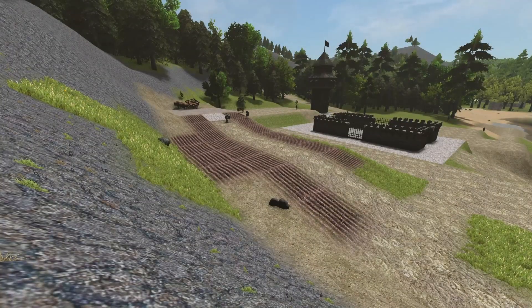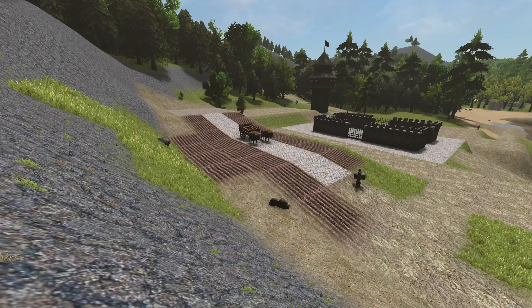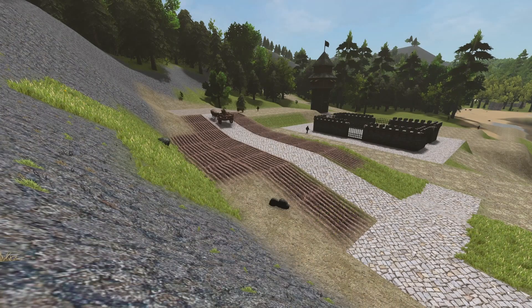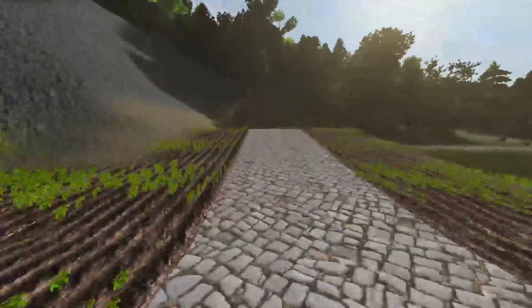I paved the building section with gravel, then keeping with the same style as all other roads on my deed, I paved the pathway with rough cobblestone which is created using colossus bricks. I want to line the road throughout my deed with pottery brick fence walls, as I believe the red color will stand out and look great against the rough cobblestone pathways.